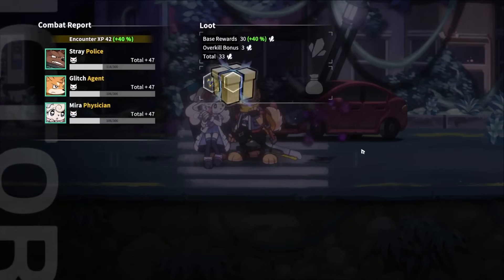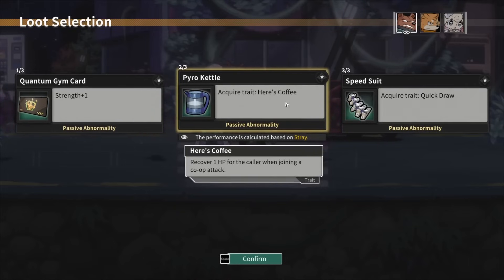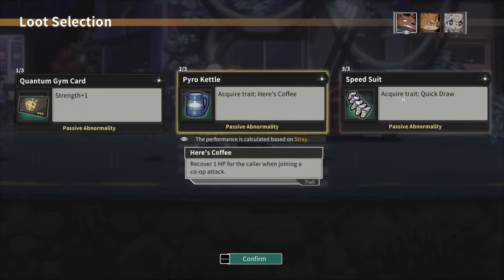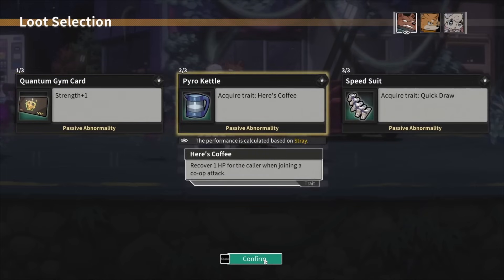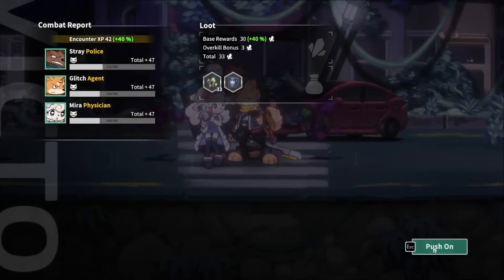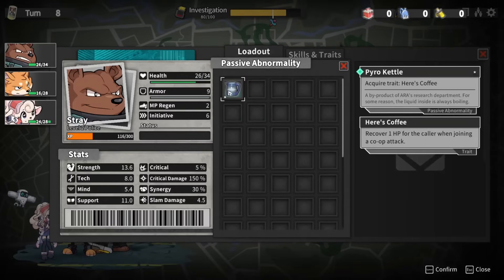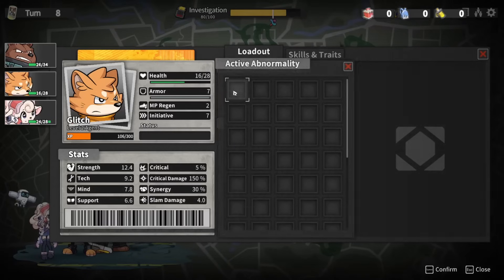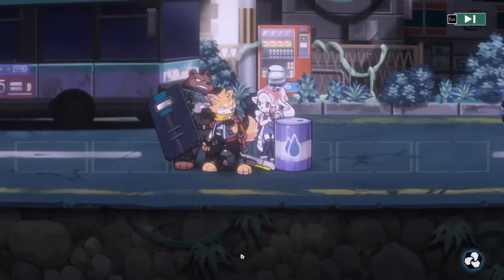We can simply get strength plus one. Here's Coffee: recover 1 HP for the caller when joining a co-op attack. Or MP regen plus one for the next turn every time you are attacked — nah. I'll take the recover 1 HP. We're centering on co-op attacks, so we're definitely trying to use that. You have more armor, so I'll give it to Glitch. Let's go here next to try to min-max a touch.